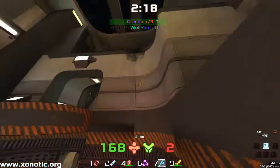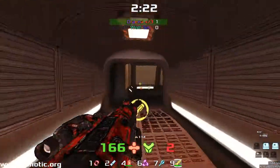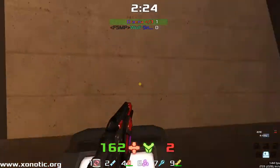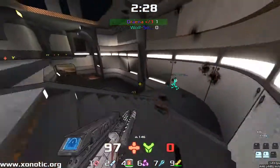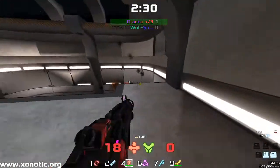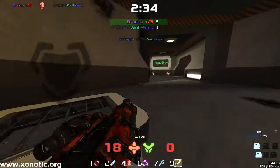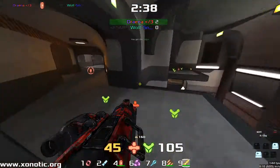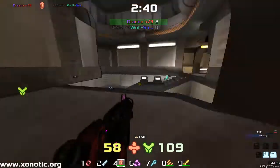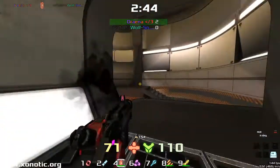Wolfsnipe going to be getting a decent amount of damage in. Drainer just trying to duck out of there, can't quite connect any rockets. Wolfsnipe moving completely unpredictably, it seems. Turns up in the most unpredictable of places — you would not expect someone to be stood on that ledge there. But a beautiful air shot going to take Wolfsnipe out. Drainer just getting away with that fight, though.